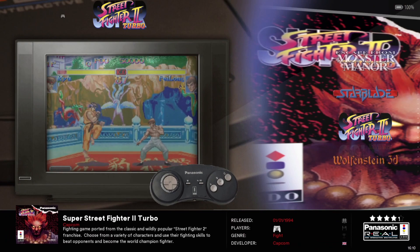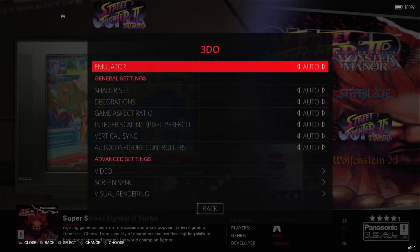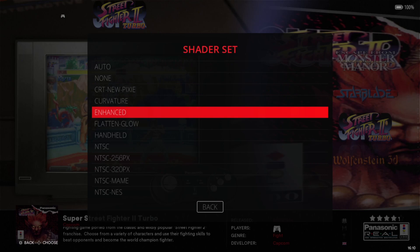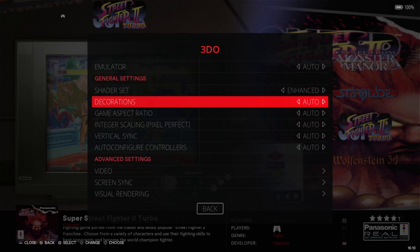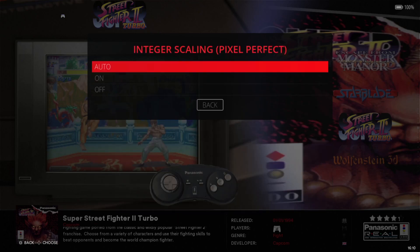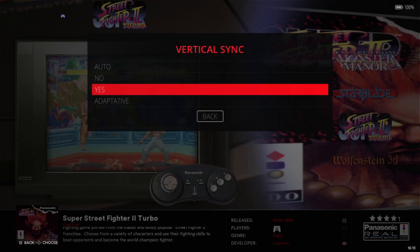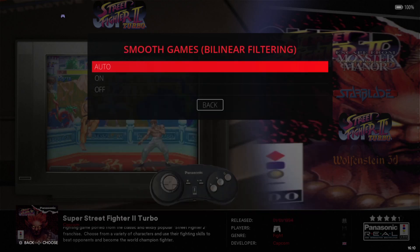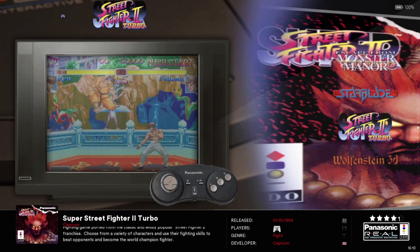So again, let's go to Video Options, Advanced System Options, Shader Set — I'm going to go for Enhanced again this time. I do like the Curvature shader set I applied earlier, but Enhanced really is my preferred one. Decorations to None, Game Aspect Ratio to 16x9, Integer Scaling to On, Vertical Sync to Yes, and Visual Rendering — Bilinear Filter — make sure this one is On and we're good to go.